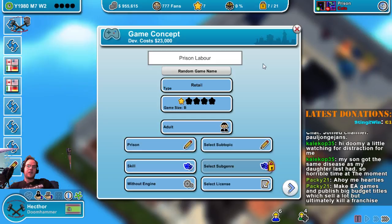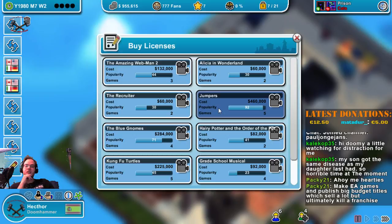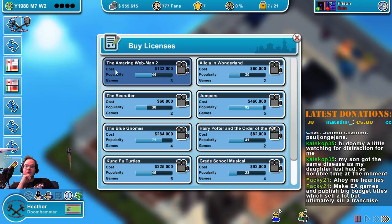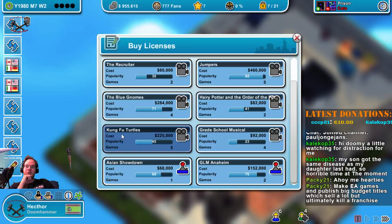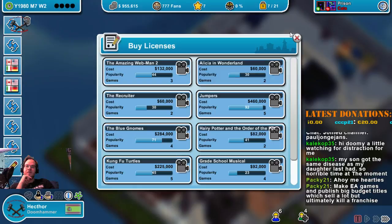We can actually do something with licenses. Let's buy one — Alicia in Wonderland, Jumpers, The Recruiter, Amazing Webman, Blue Gnomes, Harry Potter and the Order of Whatever, Kung Fu Turtles, Great School Musical, Asian Showdown, GLN Eberhine — nothing interesting so far. So we'll do it without a license.